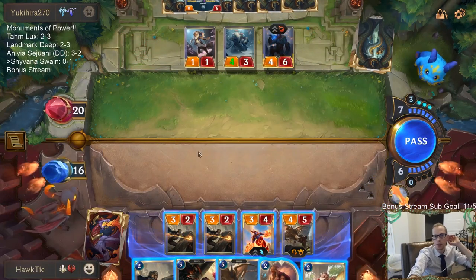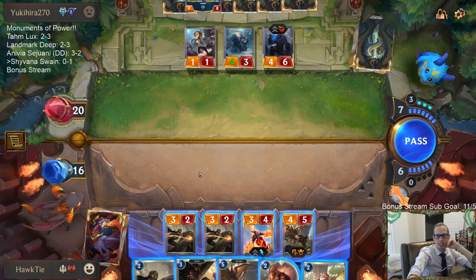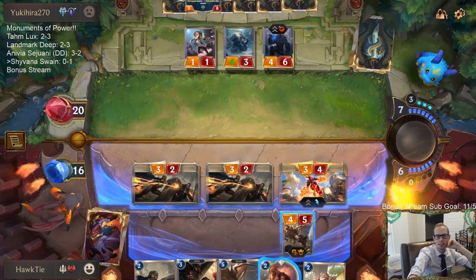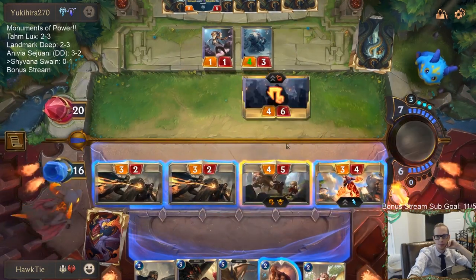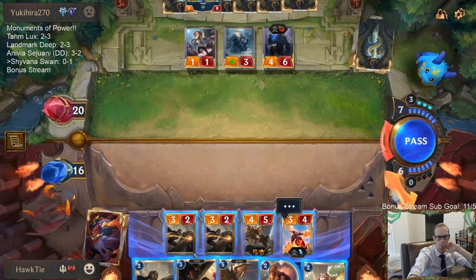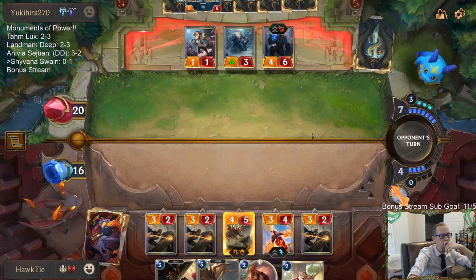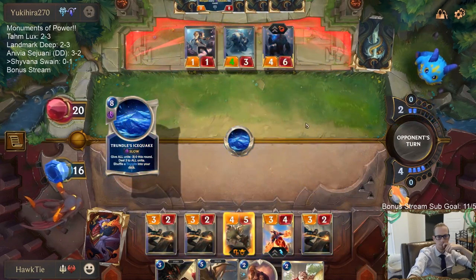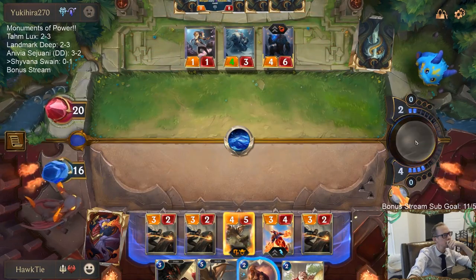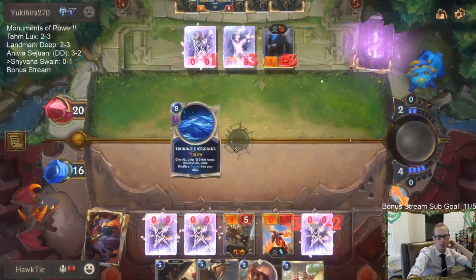They have four extra mana compared to me — it doesn't seem like we've spent the same amount. Let's just go attacks right away. Oh, that was Trundle's Ice Quake.